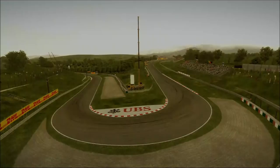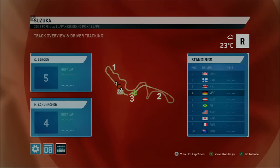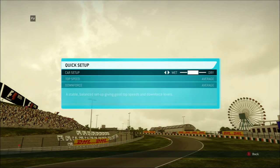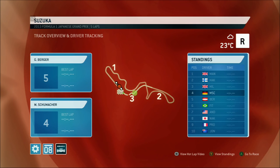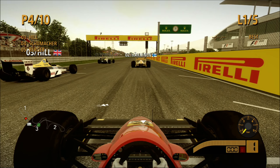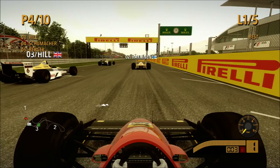We get ready for the Japanese Grand Prix, round three. We've been pretty disappointing overall so far — I think it was a P7 and a P5 finish, so we could do with a bit of an improvement. Looks like we're starting P4 and P5 for the Ferrari team. My teammate Gerhard Berger is just behind me and we're actually making setup changes for the first time. It's a high downforce track, especially needed in the first sector. Nigel Mansell is on pole and Hill is in third.